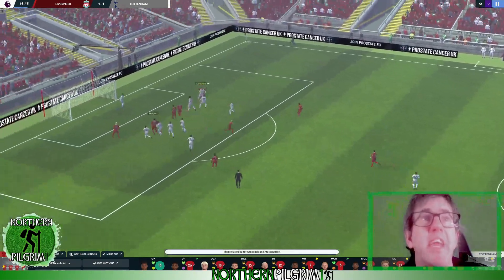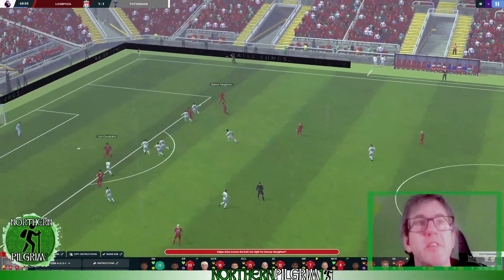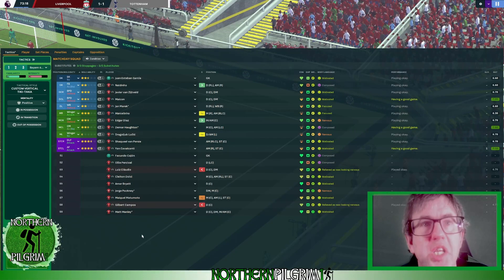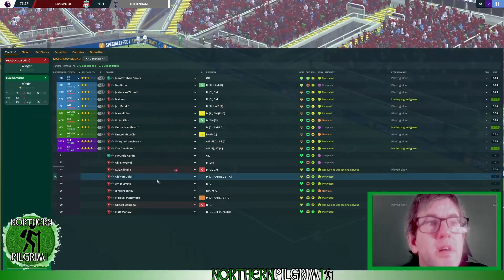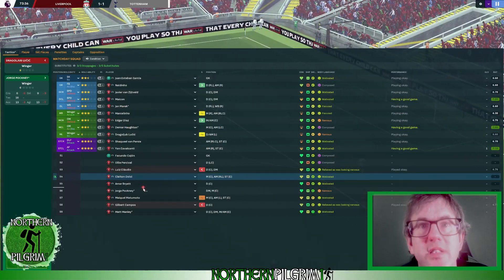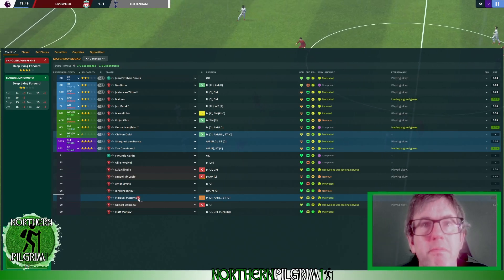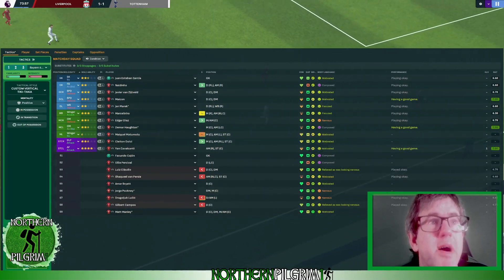Van Persie takes a free kick into the area — headed away. Horton gets there, finds Jan Marek, Diaz to Horton, into Van Persie and he's offside. Lucic needs to come off — the recommendation is Clayton Dolce, and I'm going to go with it. I'm also going to take off Van Persie and bring on Matumoto. I'll put Clayton Dolce up front and Matumoto can be the one out on the left.